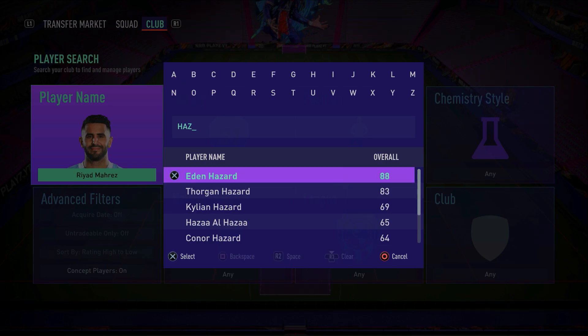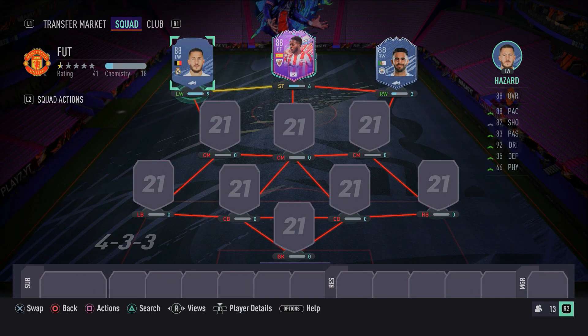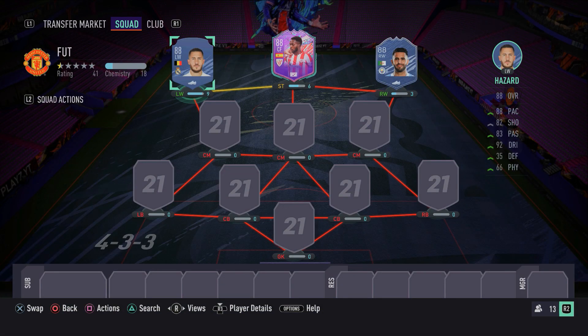In the left wing spot we have a normal standard gold card — Eden Hazard. He should get the job done. Same thing as Marez, he's got really good dribbling stats — his agility, balance, ball control, dribbling and composure are just fantastic. His finishing is quite good as well. I really like finesse shots with Eden Hazard; they're very effective in and around the penalty box. Make sure you guys go ahead and pick him up — he'll do a great job.